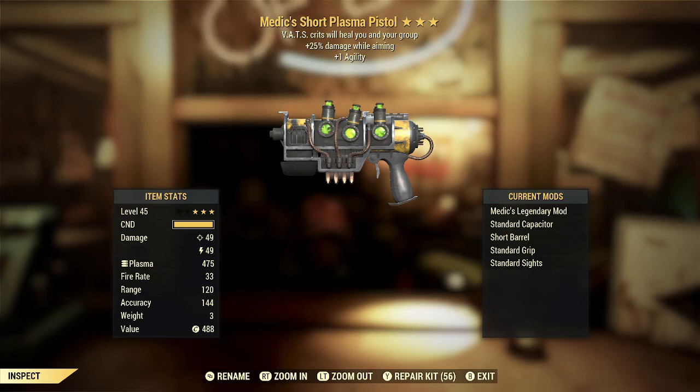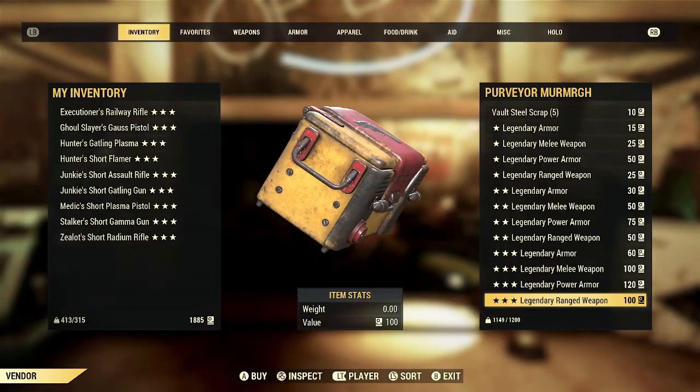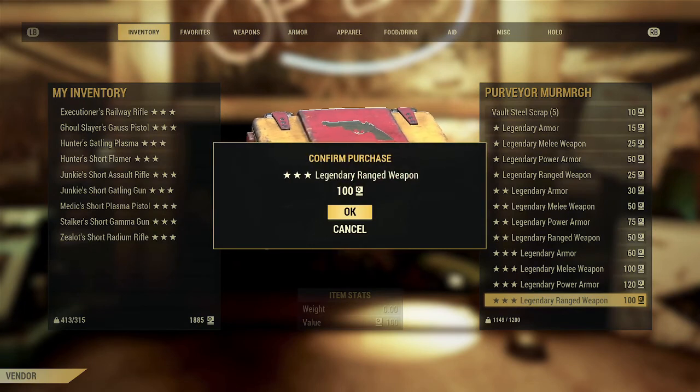The plus one agility is not bad — getting some extra agility gives more action points and helps a little with stealth — but the bonuses are not a whole lot and there are a lot of better third stars this could have been. Overall, this one is decent for a niche player but for most players is going back to the purveyor's script box.